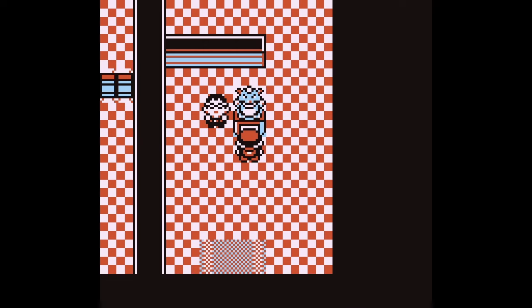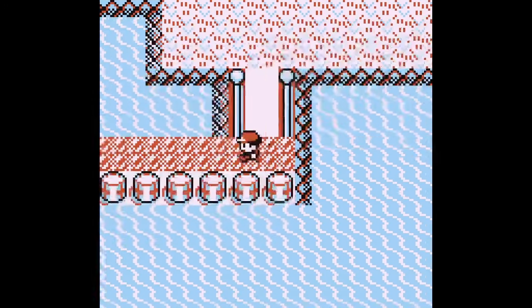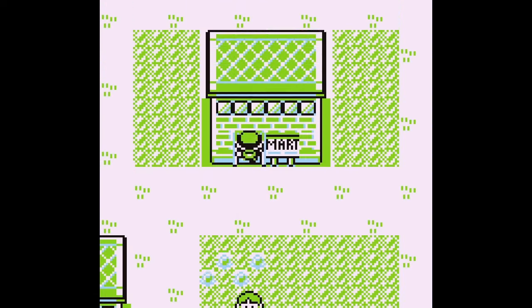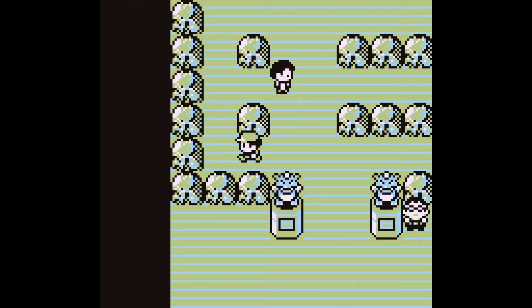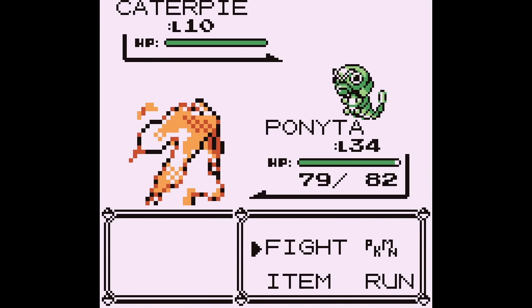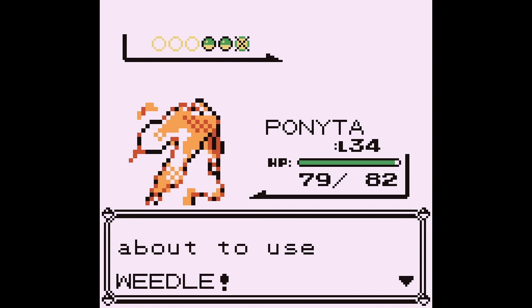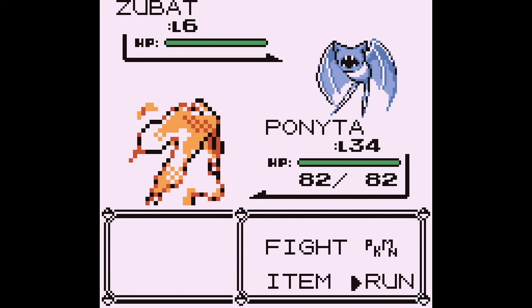I don't have my Pokédex yet but I'm definitely a champ in the making. At this point I'm going to head back up the bridge. I have type disadvantage but I also have a level 34 Ponyta, so this should be okay. 'Hey, I met you in Viridian Forest' — are you sure? I think I skipped you, unless you're the guy with the level 9 Weedle. I bought some Repels, didn't I?